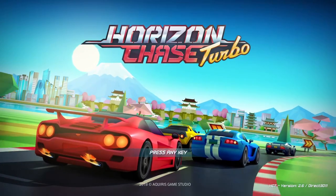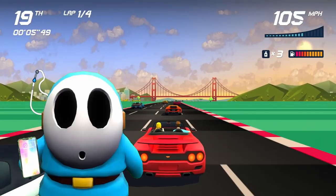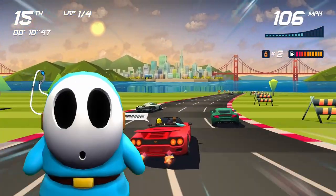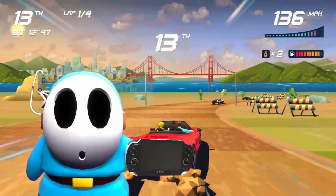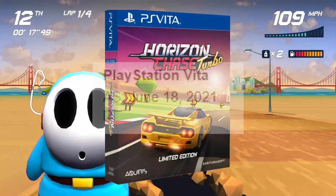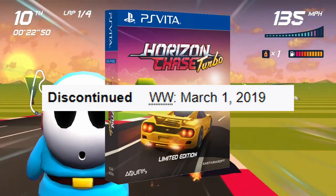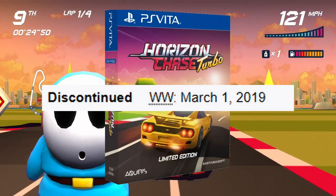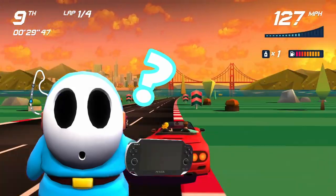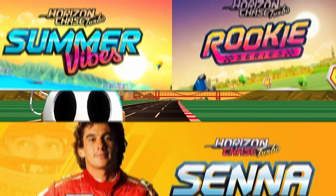Among those racing games is Horizon Chase Turbo, which takes heavy inspiration from racing games made in the 90s. While it was originally released on mobile devices as Horizon Chase World Tour, it eventually got an enhanced version on modern systems, including the PlayStation Vita — with a physical release in 2021, when the system was discontinued in 2019. That's strange, but okay. There were also three DLC packs released over the course of the game's lifetime, and those deserve a look as well.